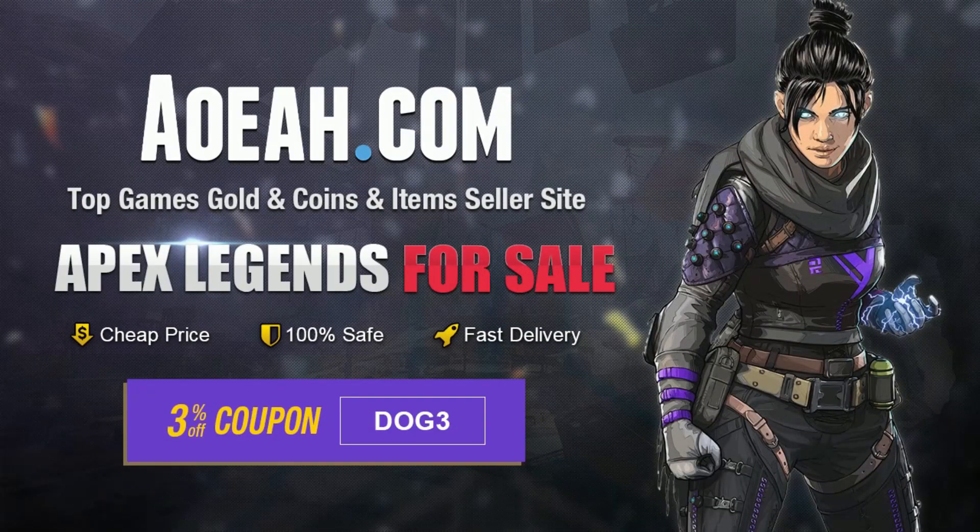Go to aoeah.com for your Apex Coin needs, use code GodDog3 at checkout for 3% off your purchase. Link in the description.